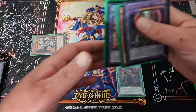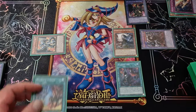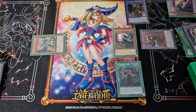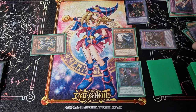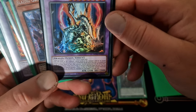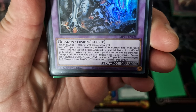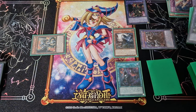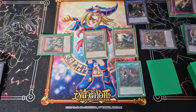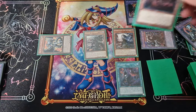We've also got Tri-Brigade Mercourier in hand, so we'll try and get these effects out of the way. Banish your Branded Retribution to get your Branded Fusion, then your Albion is going to set a Branded in Red from the deck, and your Titina Clad is going to special summon a Fallen of Albaz or Dogmatika card from the deck in the end phase because it was sent to the graveyard this turn. So there we go — pretty tasty looking board going into your opponent's turn.